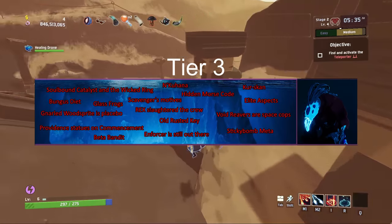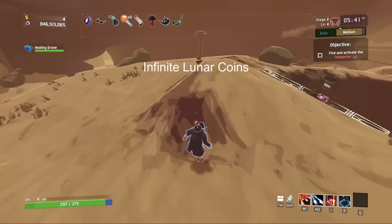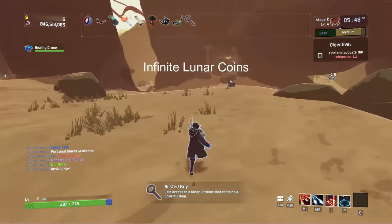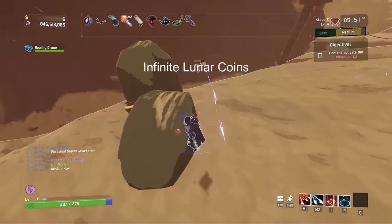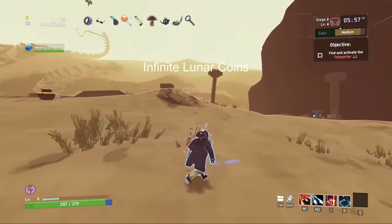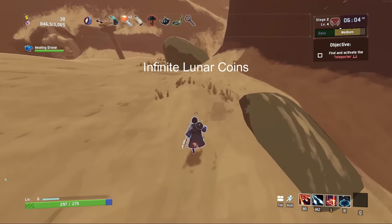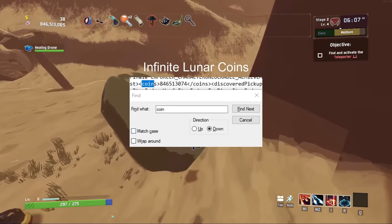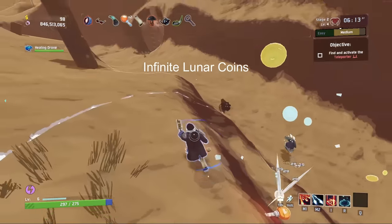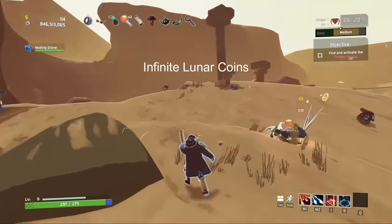Moving on to Tier 3. There's a way to get infinite lunar coins by editing the game's text files. You go to C drive, Program Files, X86, Steam, User Data, your Steam ID number, 632360, Remote, then User Profiles. There you can access the text files, Ctrl-F for 'coins,' and edit the number next to it. If you choose to do it, just remember to make a copy of the unedited text file so you don't accidentally corrupt your save data.